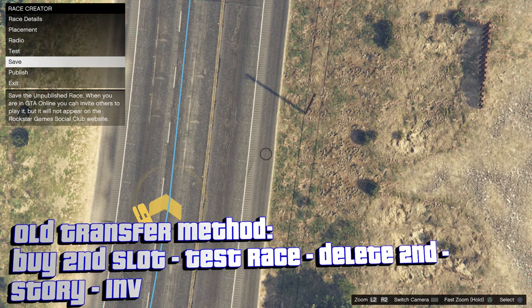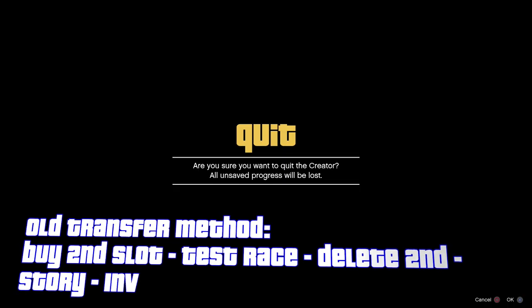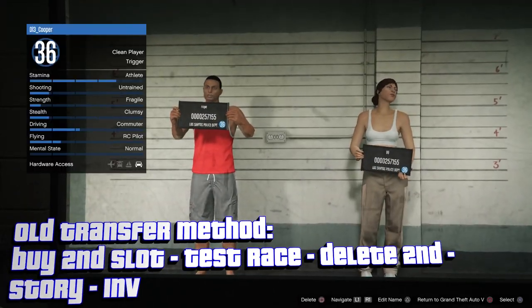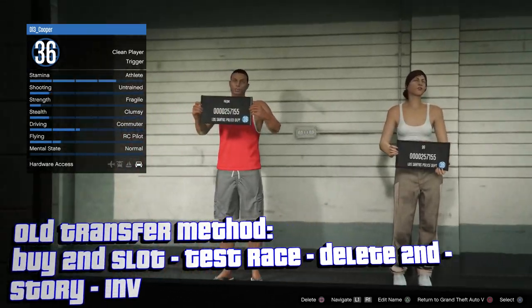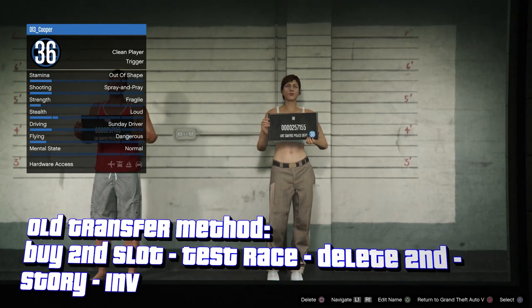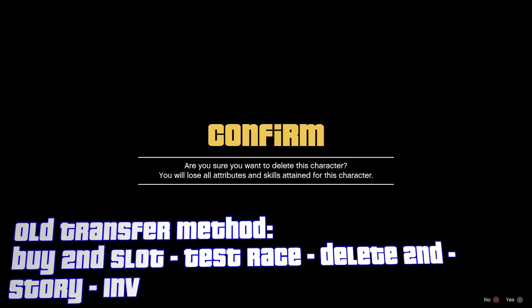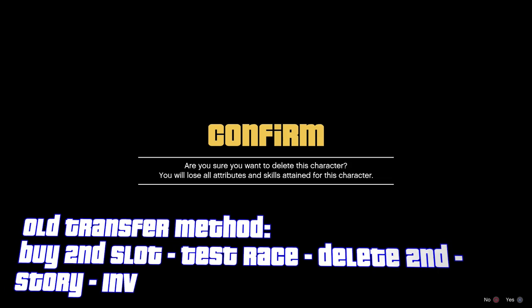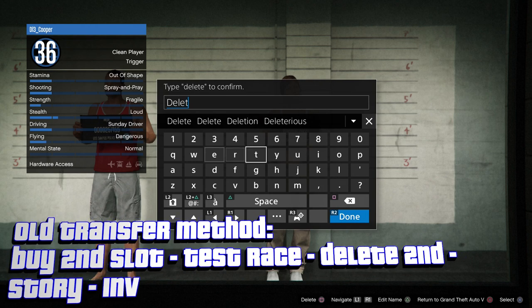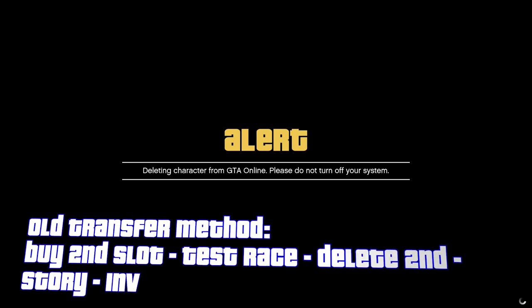From here, press X, pause the game, go to Online, and go to Choose Character. Once at the choose character screen, go to your female character, make sure it's the female character, and press square. This is how the transfer method works — it's done by deleting the character. Press X, and it's going to ask you to type out 'delete.' Now it's deleting your female character.